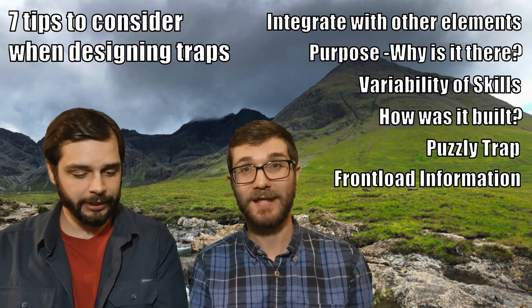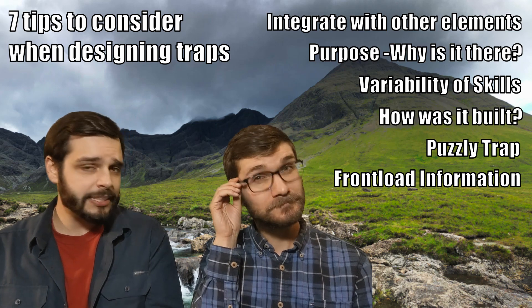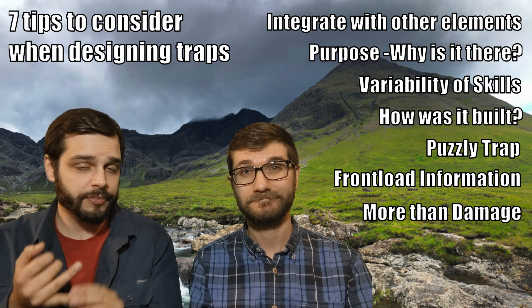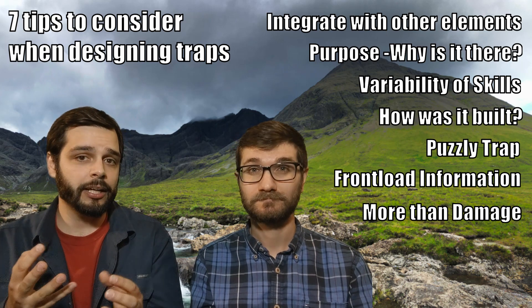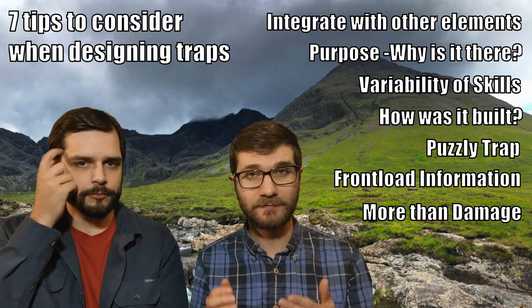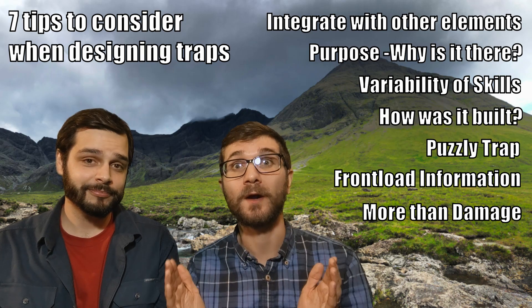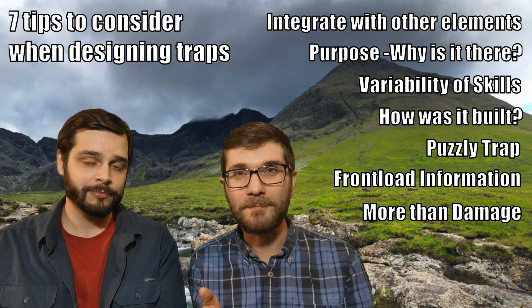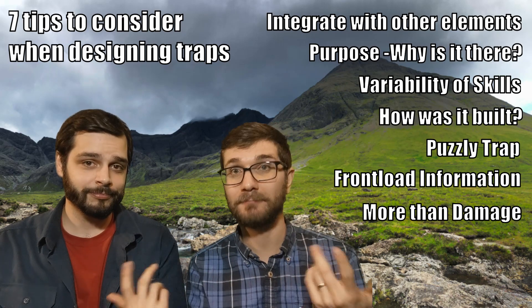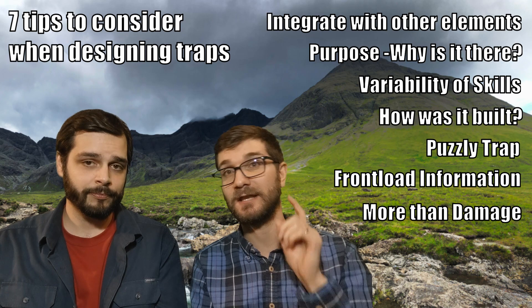The final tip is having a trap not just be damage. Traps could be just damage, but adding conditions is very cool, and adding different aspects of the environment. A trap isn't just a thing to take HP off a character — it should do more. It should separate party members from one another. If you have a metal grate fall between them, the people that have been separated can chat through the grate to try and figure out how to come back together. You can toss in combat and other elements, like we mentioned in the first tip. Now you've made this trap really meaningful.